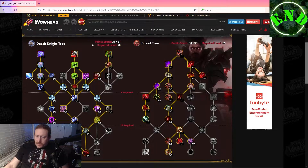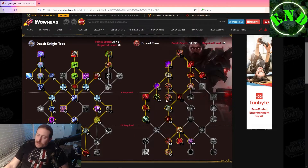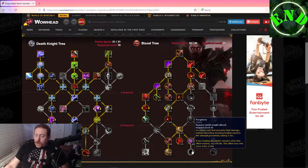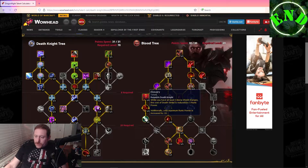This is the Death Knight class tree, which all three specs share, and only the Blood Death Knight gets this spec tree. Coming down through here and trying to work my way to the bottom — I don't see any way you're not going to take Crimson Dancing Rune Weapon down here. Getting down to the bottom was fairly difficult. This whole side is more for raiding and this side is more for dungeons, so these kind of work together depending on your content.